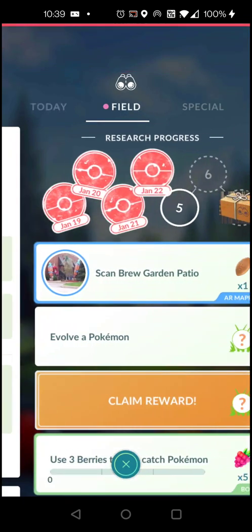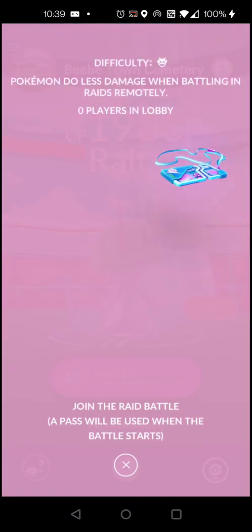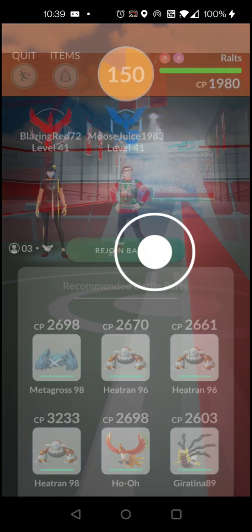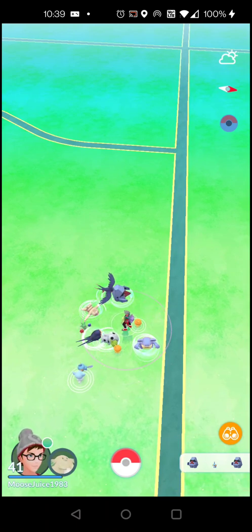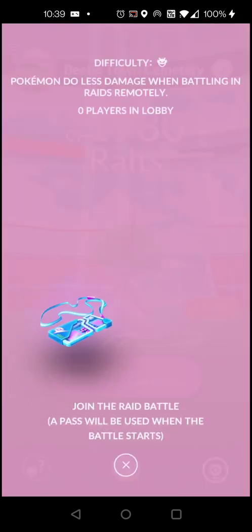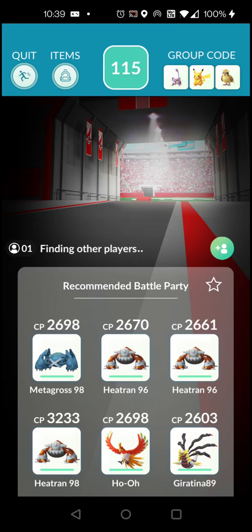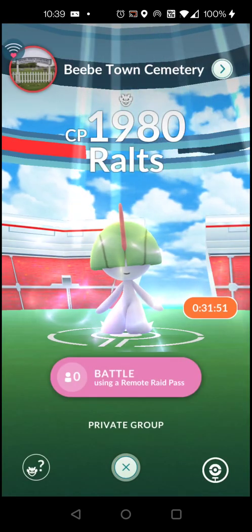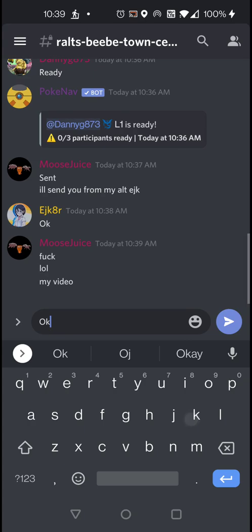Now I glitched out — look at that. I'll get back in there and rejoin the battle. Well, this probably isn't a very good example because the game is not letting me into the raid. I guess I'll just go ahead and start over — Educator is here, okay.